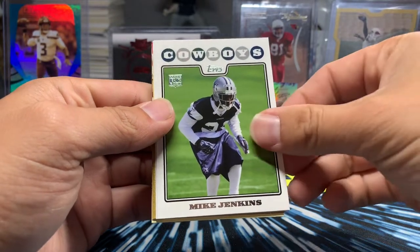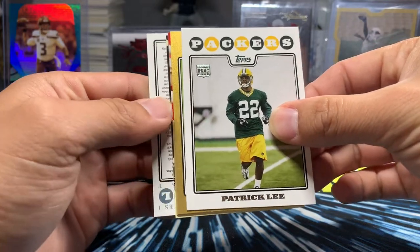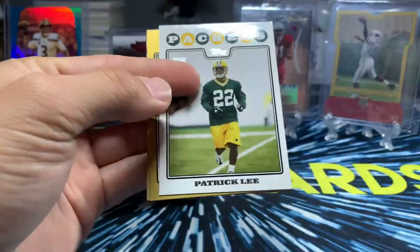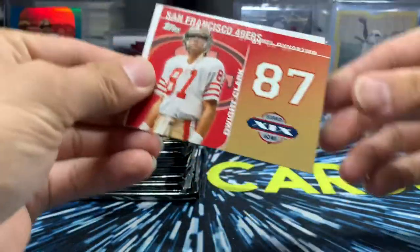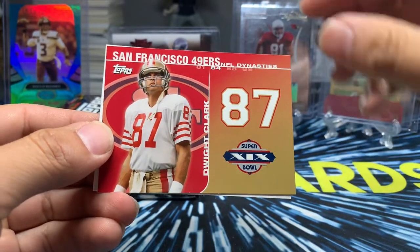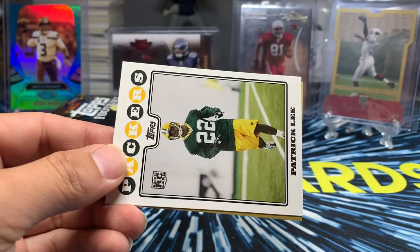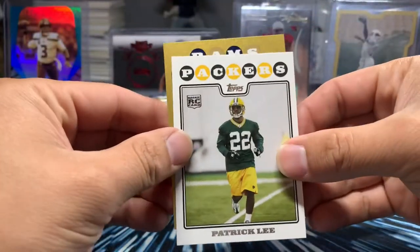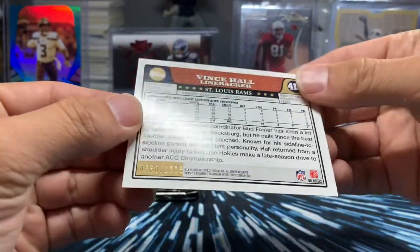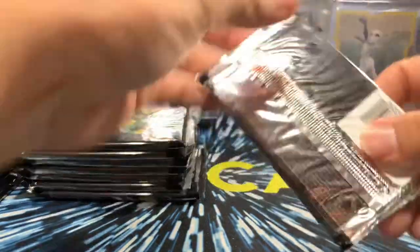Looks like we got some color back here. Mike Jenkins. Patrick Lee. Just a checklist card, and a 'get your grades up' card. Dynasty Super Bowl — San Francisco 49ers, I think it was Dwight Clark. The famous catch against the Cowboys back in that time. Vincent Hall — numbered out of 2008. He's a free agent from Virginia Tech. That's pretty cool.